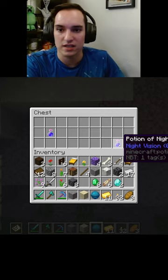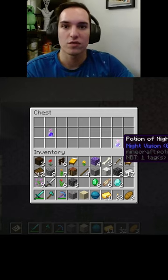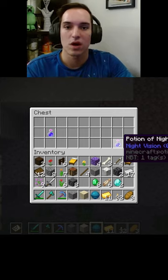But the actual answer was the fact that there were potions of night vision in this chest instead of potions of water breathing. Let me know in the comments if you got this one right. If you did, great job; if you didn't, better luck next time. Subscribe for more.